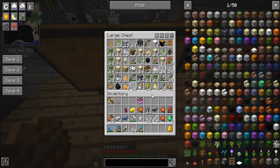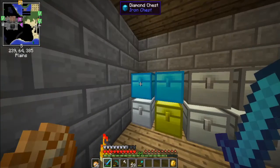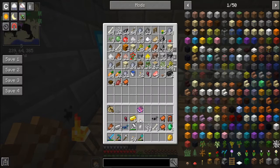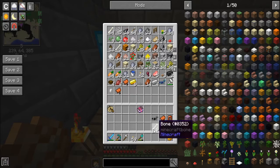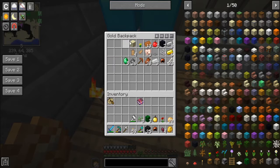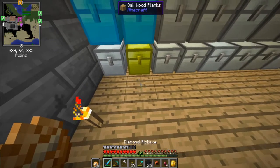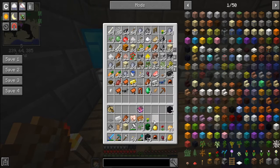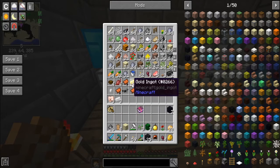Got plenty of stuff. Got the Fortune 3 book — I want to put that on a diamond pickaxe but I don't have any other diamonds right now, which might be an issue. I should at least offload all of my stuff. Apparently one achievement is also to eat a Notch Apple, but I don't know where I would get one.